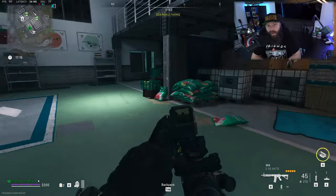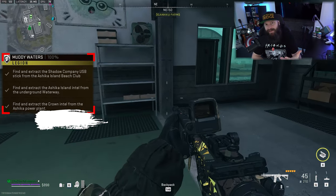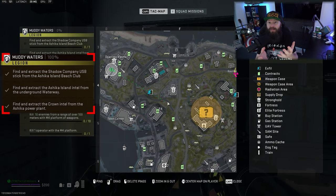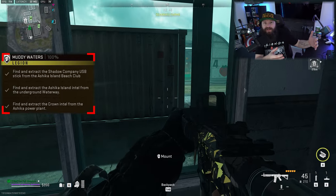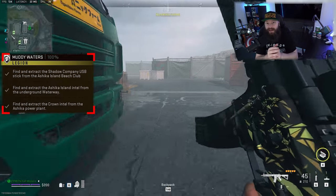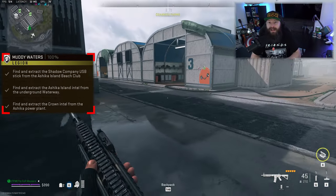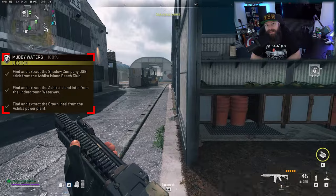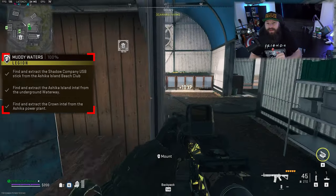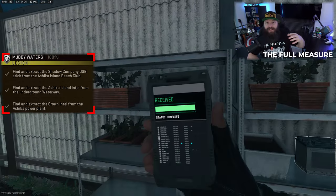The penultimate mission for the Legion faction in tier one is called Muddy Water. It's a difficult mission simply because it has to be done on the new area Ashika Island, which not a lot of people are familiar with. It expects you to go to three different areas, grab three different items, and extract them. You can do this one item at a time, and if you are playing solo that's what I would advise — there are simply too many people running around in Ashika at the moment. If you try to do all three at once you're likely to run into trouble and be back to square one, so do them one at a time, extract, keep the progress, and knock it off bit by bit.